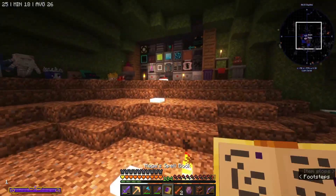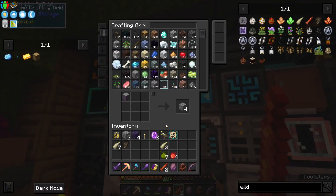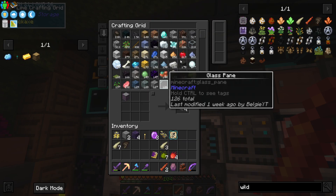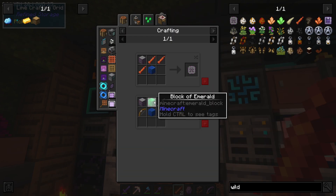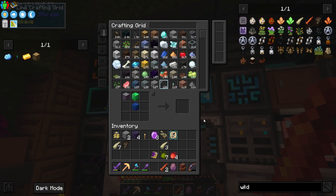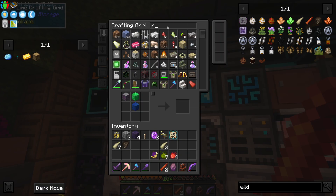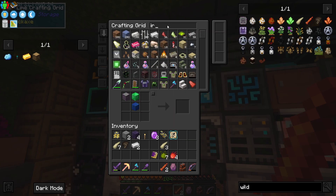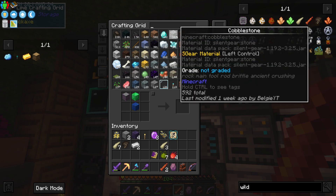We just need to take out all these again until it deactivates, which shouldn't actually be too long. There we go, it's deactivated. So now I think I need to craft one more of these. What are we missing? We are missing the emerald block which I can craft, we are missing the lapis block, and we are also missing the iron sword.